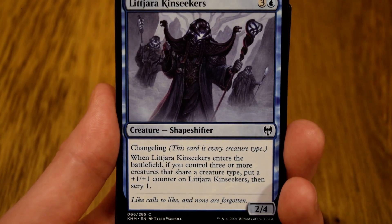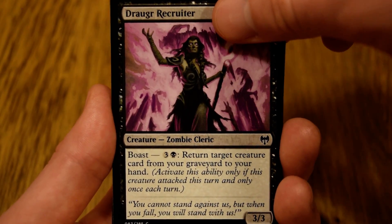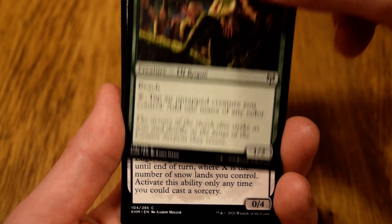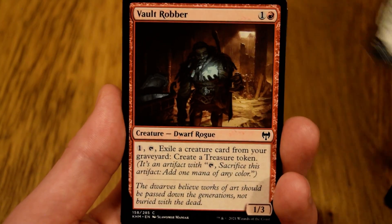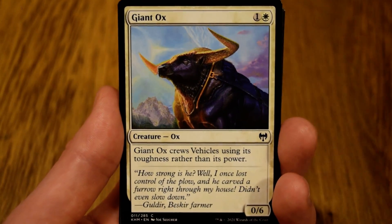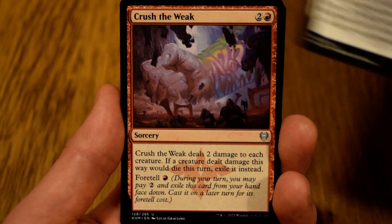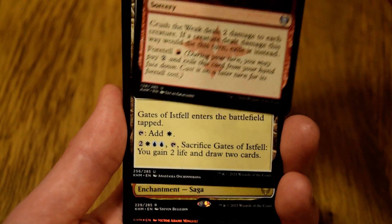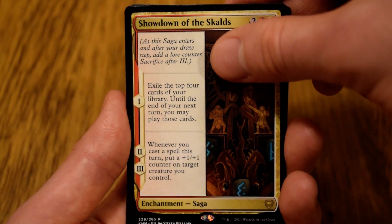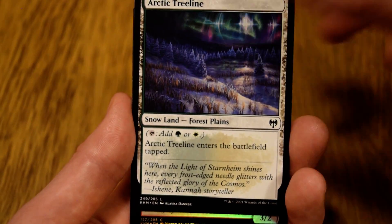Here we go. In this store: Raider, Valor of the Worthy, Chem Seekers, Drog or Recruiter, Sentinel, Priest of the Haunted Edge, Vault Robber, Feed the Serpent, Giant Ox, Avalanche Collar — very nice — Crush the Weak — very nice — Gates of Istfell, and Shadow of the Skulks. Our foil is the Firewalker Action.